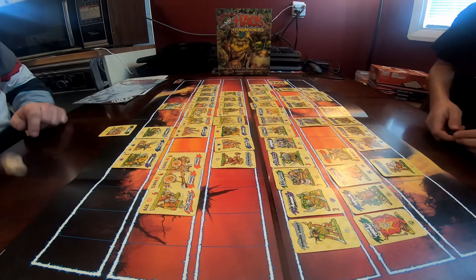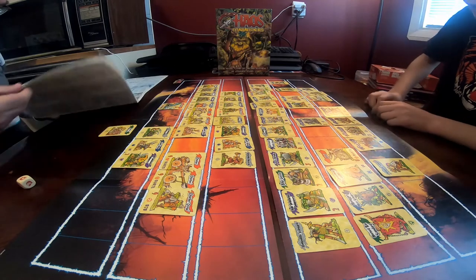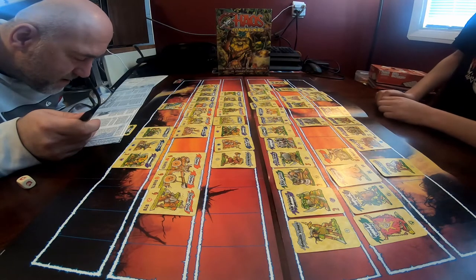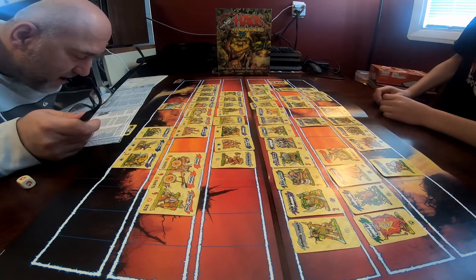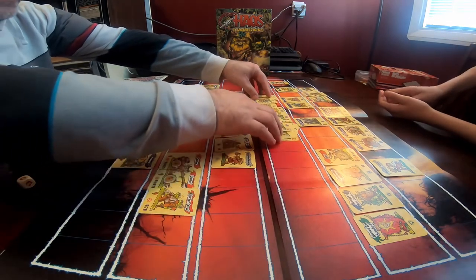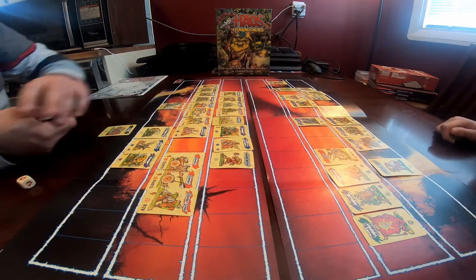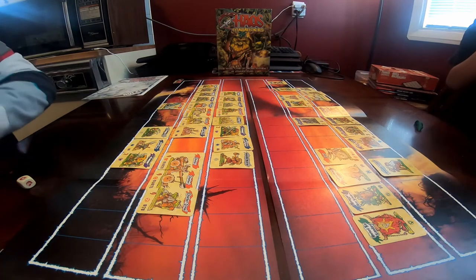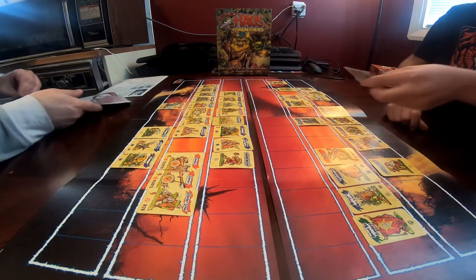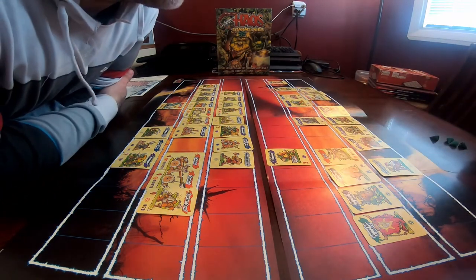I decide to use the blowback anyway and roll — I roll the mark of chaos. My weapon explodes. I have to remove all cards from my play sheet and discard them. I lose my entire line. No spoils since it's a complete mess — that ends my turn.